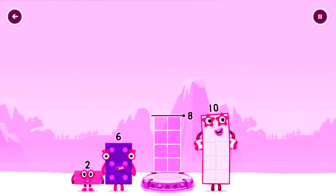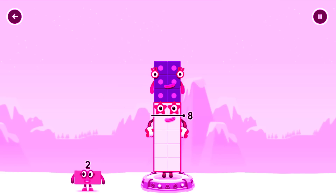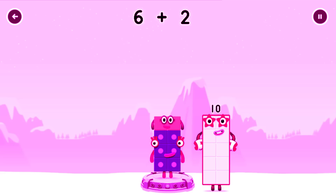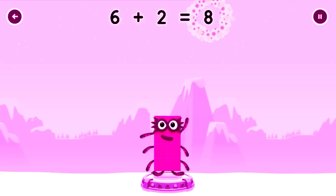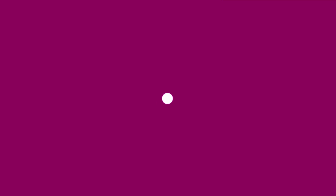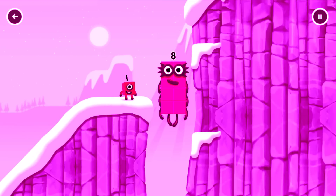Add number blocks to make 8. 10 — try too much, too much. Try a different one. 10 — that's right, 6 plus 2 equals 8.